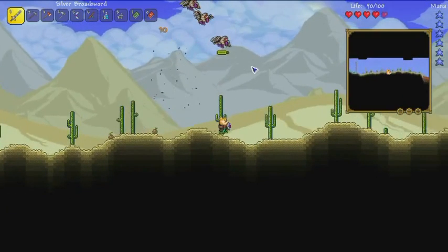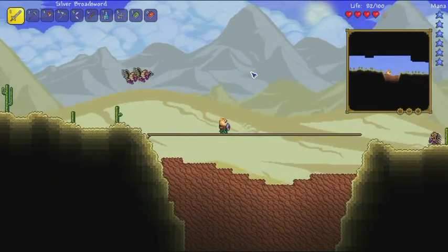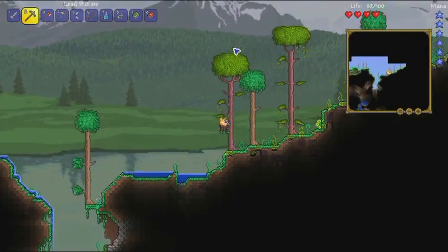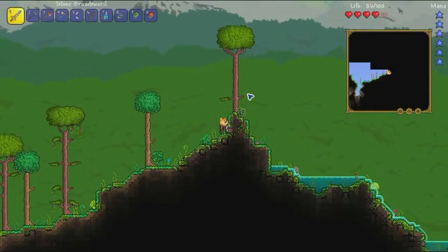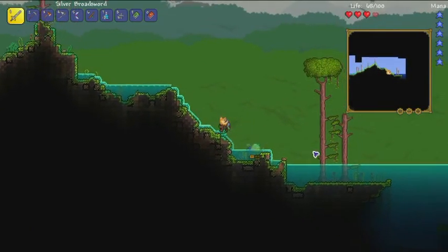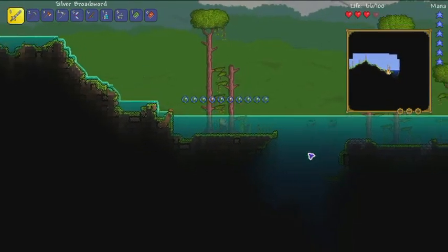Oh yeah, I also planted some acorns in the desert last time. Not sure if I left that in the recording or not, because I haven't actually edited the episode yet. Apparently if you plant an acorn in the desert it turns into a palm tree, which is weird. The tree type varies depending on what type of soil you put it in — if you put it in snow or ice, it becomes a boreal wood tree.